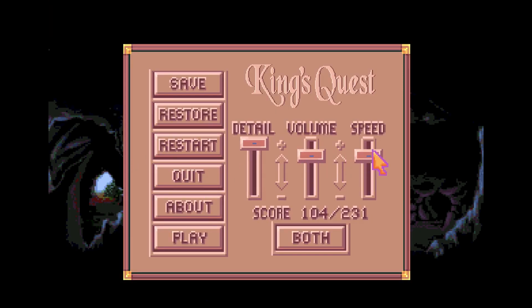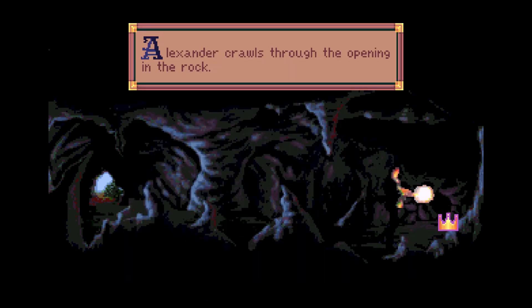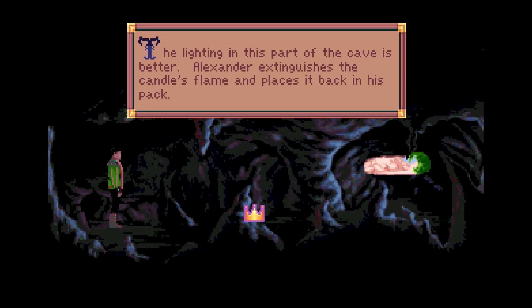Did it forget our game speed? It does, every time I boot it. Go in that little hole. Even if you know where you're going, you can't go through the hole until he has seen it. The lighting in this part of the cave is better. Alexander extinguishes the candle's flame and places it back in his pack.